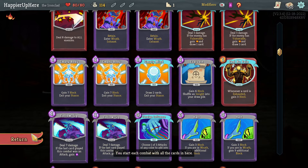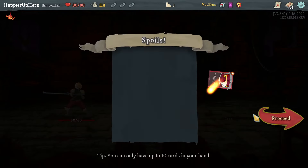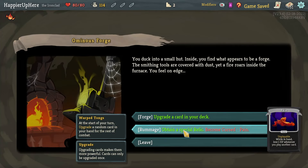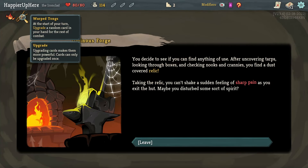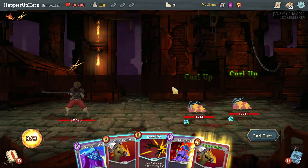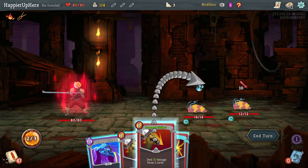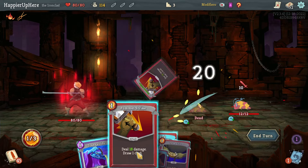Clash, Cleave, or Body Slam — I have one Clash, one Cleave, no Body Slams. I'll take a second Cleave. Got my first curse Pain, as well as the Warp Tongs relic — upgrade a random card in your hand for the rest of combat. That's actually really good. One curse in 50 cards hopefully won't be that horrible, and the relic will trigger every turn.